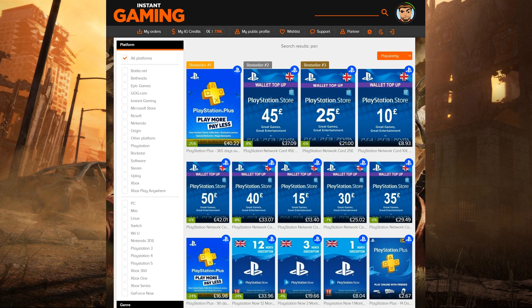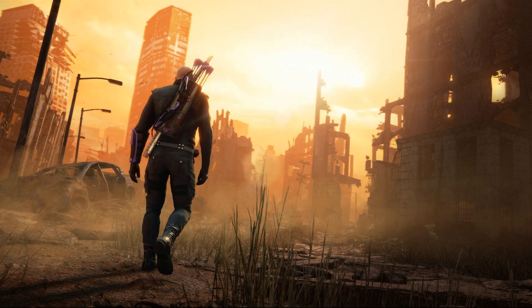Our sponsor is Instant Gaming, who offer a bunch of brand new games for an unbeatable price. I use them for multiple different things, including PlayStation Network cards. They do all of that for a really good price, so go ahead and visit the link in the description below — you'd be crazy not to use them because you save yourself a ton of money.